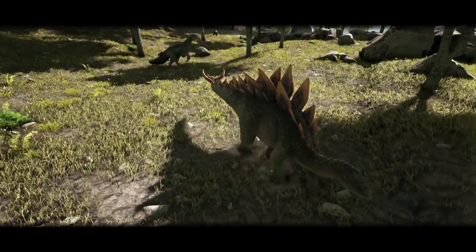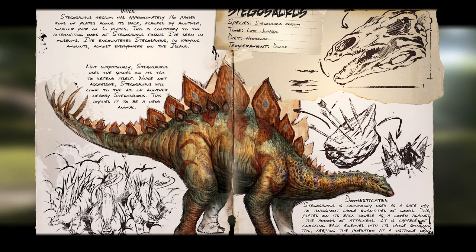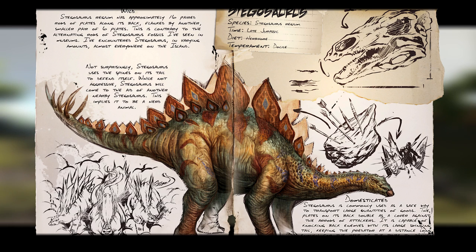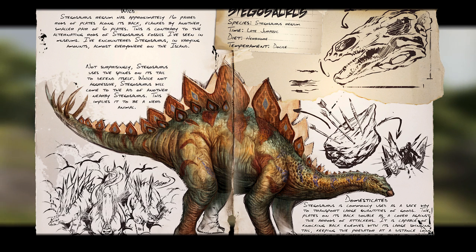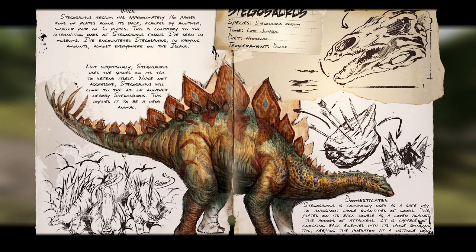When it comes to the Stegosaurus's looks, it can be distinguished by its armor plating on its back and varying amounts of spikes on its tail. The large plates formed down the back of the creature have been speculated to be used in heat dispersion and temperature control, and possibly defense or mating purposes, while the spikes on the tail were mainly used for protection.